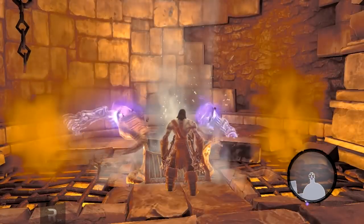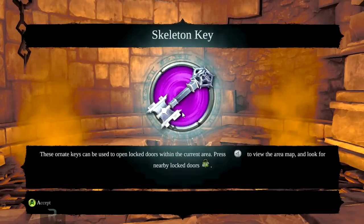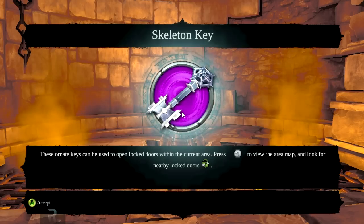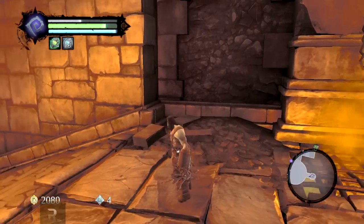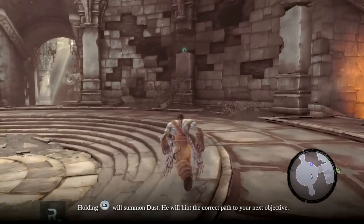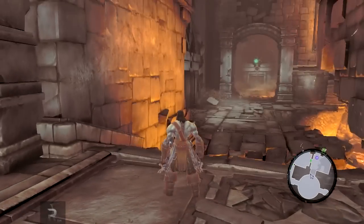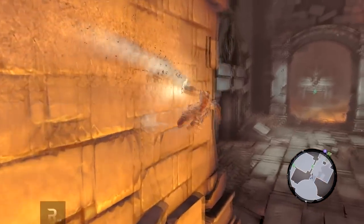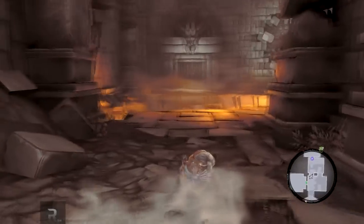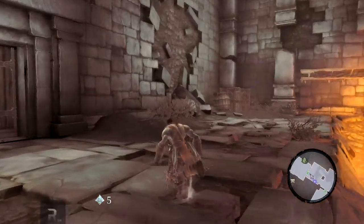Let's see what's within the chest. A skeleton key! These ornate keys can be used to open locked doors within the current area. Holding this will summon dust and show me where to go. I kind of do know already — I can look at the map. I suppose it's useful if you do get lost, which is probably going to happen to me. And there's another boatman token — very nice.